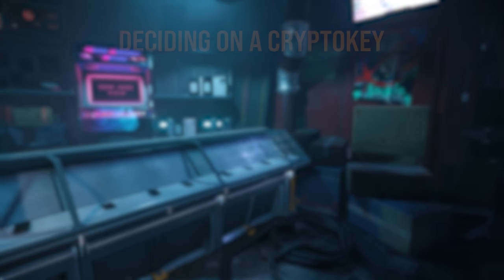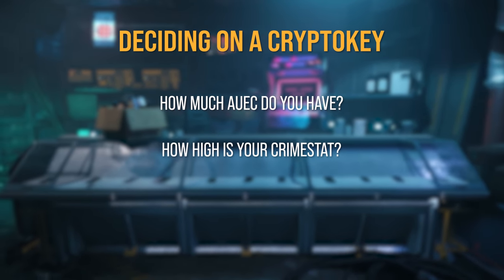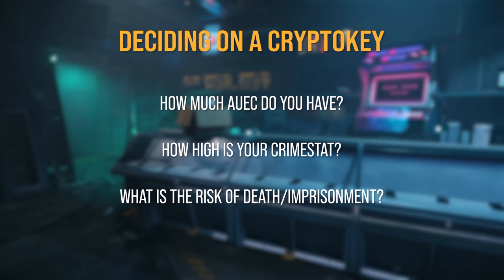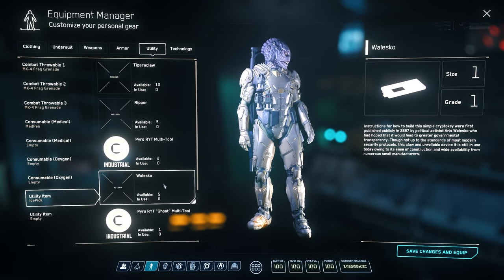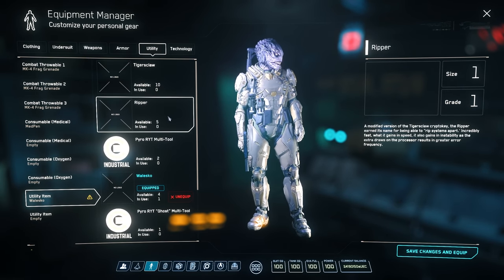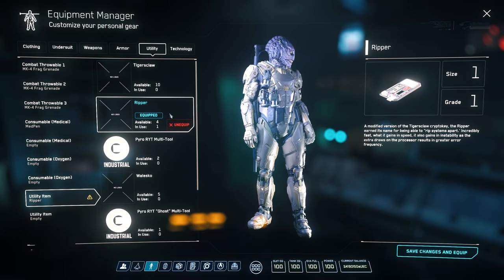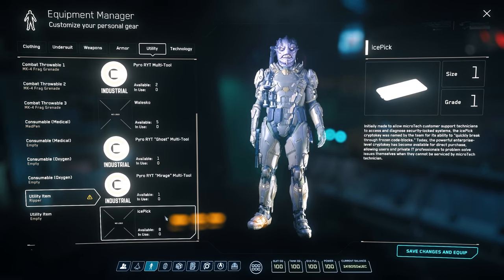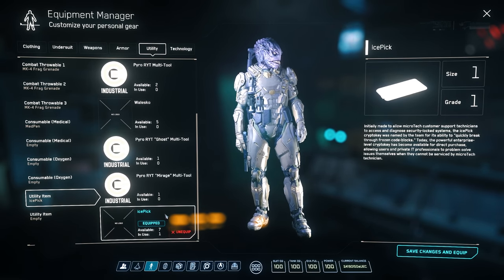Crypto keys range in price from 199 Alpha UEC for the Wolesco to the 1,600 Ice Pick from New Babbage. Which crypto key to purchase depends on the situation: Are you working with a low budget? How high is your crime stat? What is the risk if you die and go to prison right now? Personally, I keep 5 Wolescos, 5 Rippers, and 5 Ice Picks on me at all times. I use the Wolescos for lower crime stats or for loaning to other citizens, and the Rippers and Ice Picks for high crime stat levels or when the risk of dying is too great.